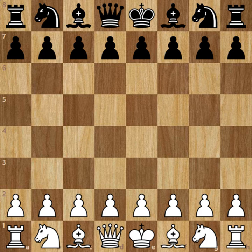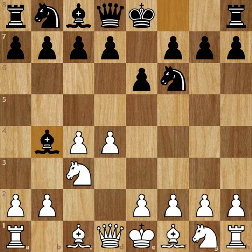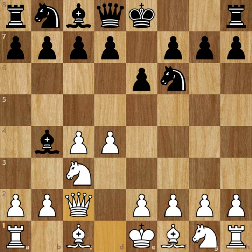Atalek with the white pieces started the game with d4, Nf6, c4, e6, Nc3, Bb4 — and we have the Nimzo-Indian on the board. Qc2 was played to stop any kind of damage to the pawn structure, since if the Bishop captures on c3 then Queen captures on c3 is possible.